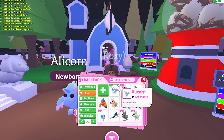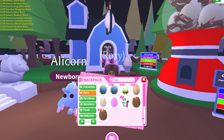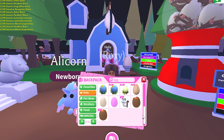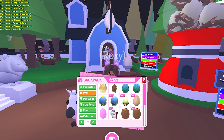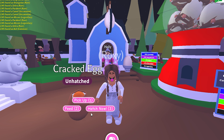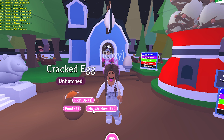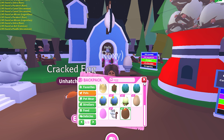Let's hatch a normal egg and a cracked egg just to be sure. I've honestly never gotten a legendary from the normal egg, so getting that alicorn is legitimately amazing. We got a zebra from the pet egg, and from the cracked egg it looks like we haven't gotten a lot of uncommon pets yet.